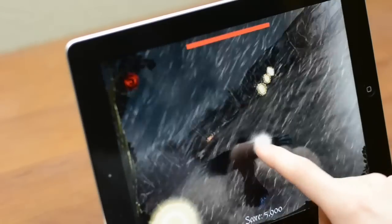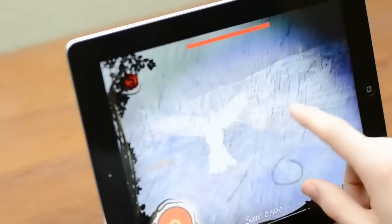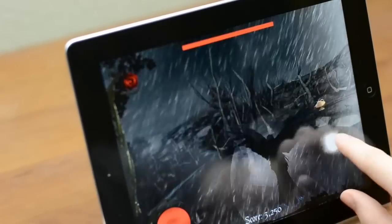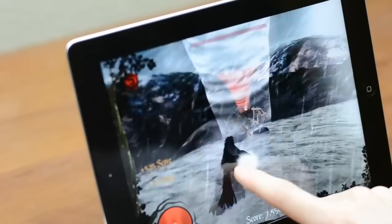As far as the core gameplay goes, on paper it sounds very bizarre but it's actually not bad. The Crow goes on rails and you're able to move it by dragging your finger around the screen. Sometimes you need to avoid obstacles and collect powerups, but the majority is combat. Each enemy and level is different, but usually you're either swiping to attack or drawing a circle to form a shield.